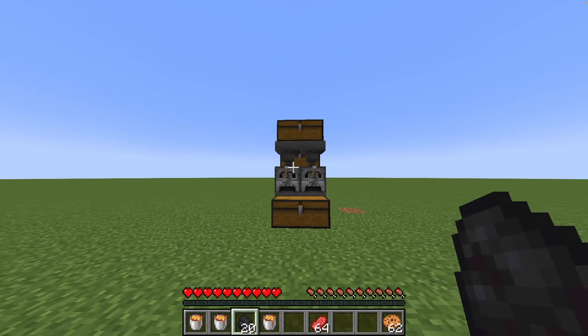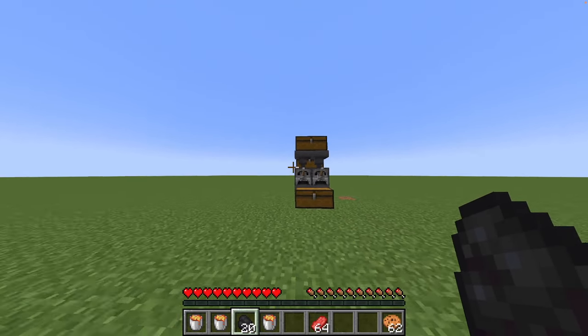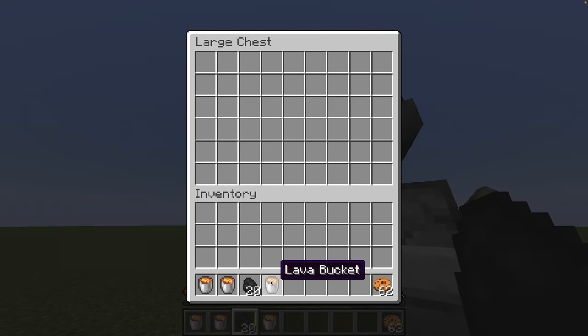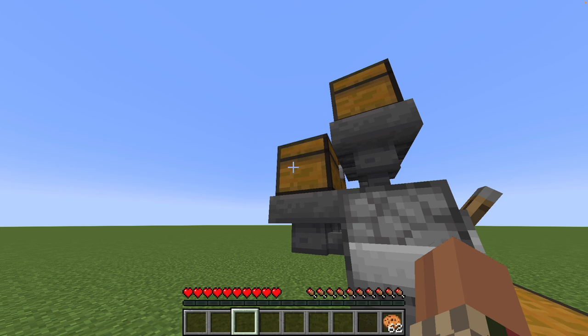We have now successfully completed the machine. The top chest is where you put the food or items you want to be burned — for example sand or raw beef. The chest at the back is where you put the items you are going to use to fuel the furnace, such as lava buckets, coal, wood, etc.